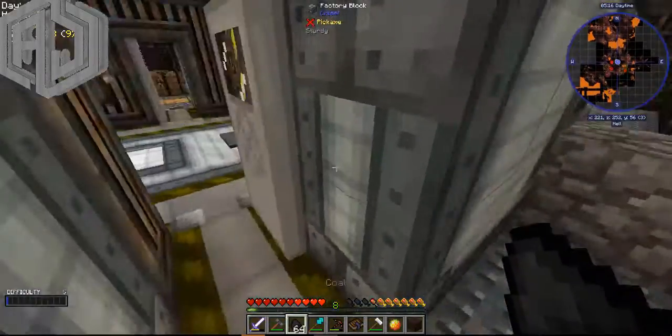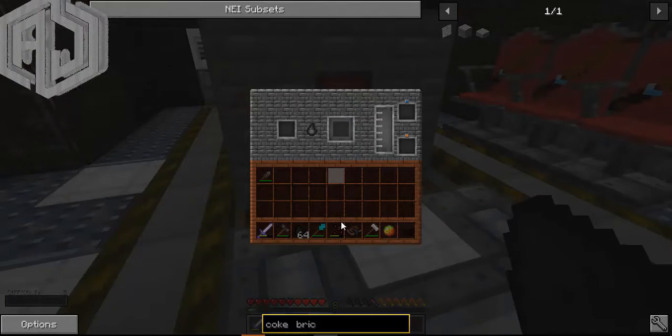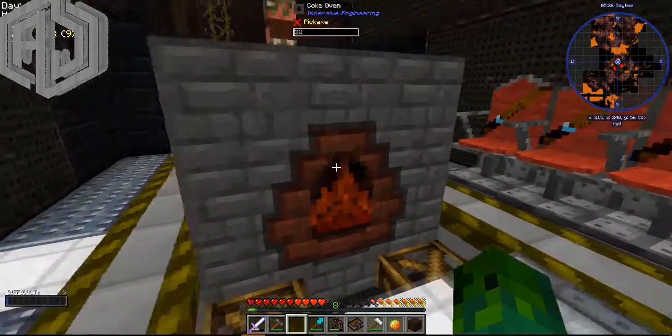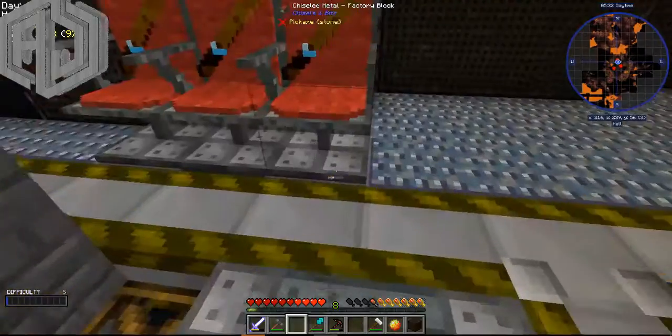Let me place coal in here and it should burn eventually and make coal coke, which is pretty handy to continue on with the mod and Immersive Engineering.